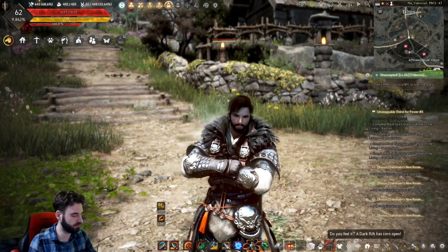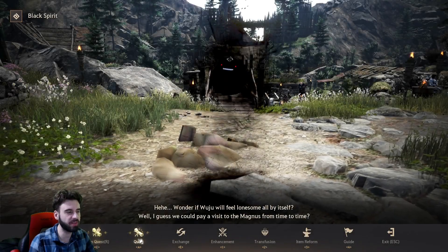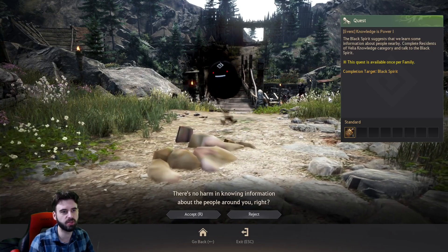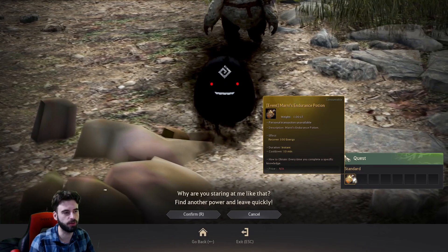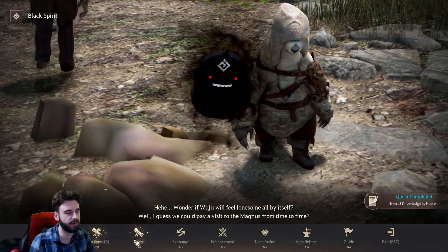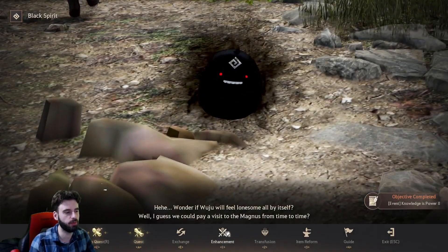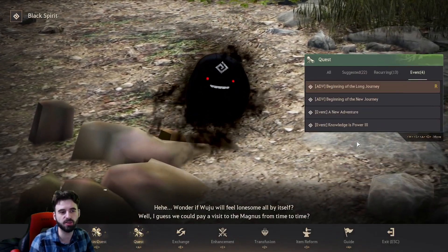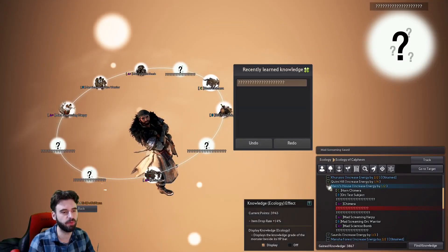Once you have those knowledges completed, press the comma key on the keyboard to bring up the Black Spirit, head over to the quest tab along the bottom and click on the event section. You'll see Knowledge is Power 1 — talk to the Black Spirit, click Enhance and Back Out, and it'll complete the quest to give you the Endurance Potion. That's a 100 energy bump. Then you can do the second portion, Event Knowledge of Power 2, and complete that quest the same way. The third one is Marnie's Knowledge, which is a neat little incentive to complete more of your Knowledge system and get some bonus energy.